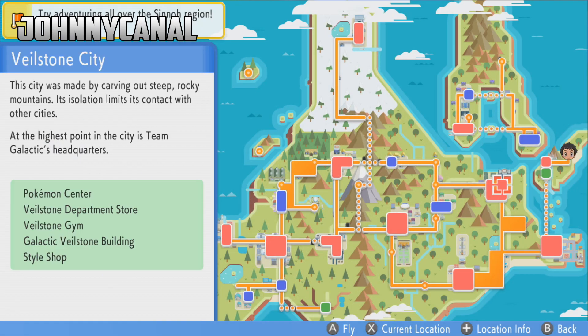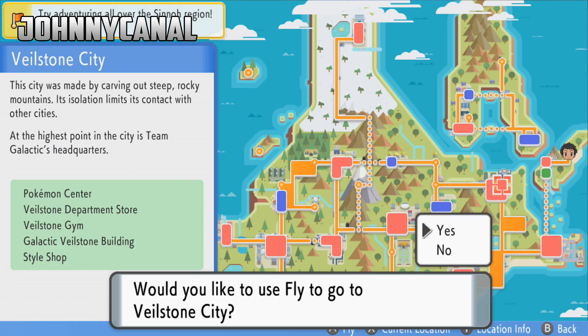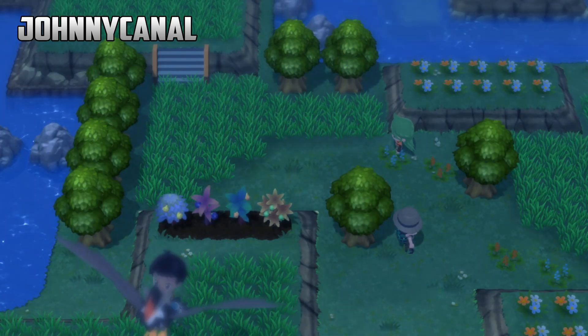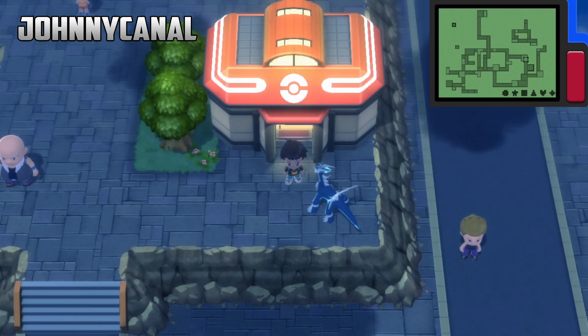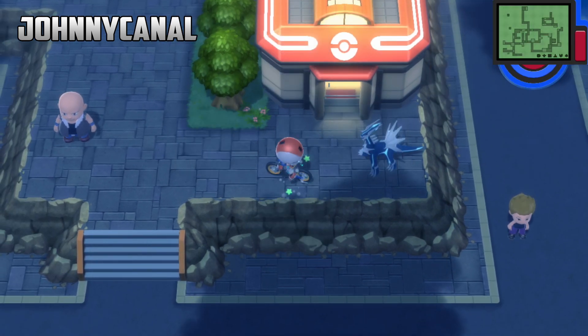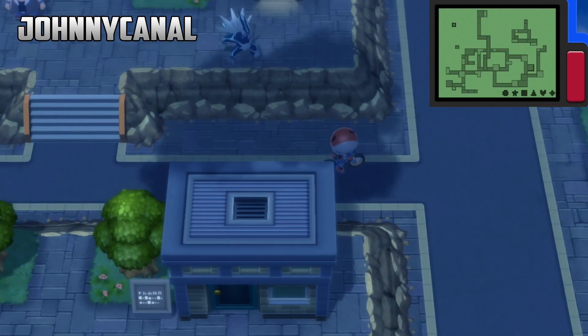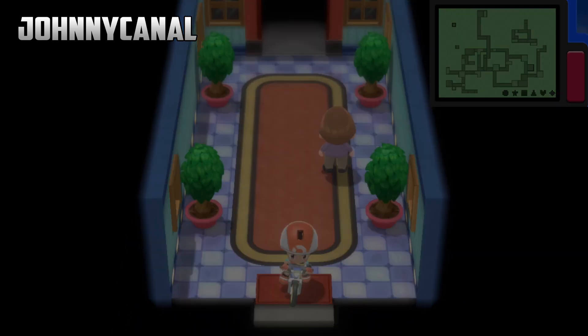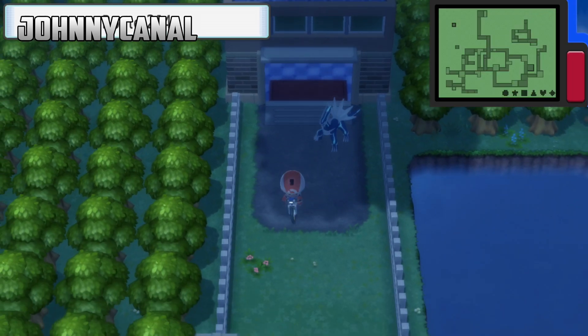Hey, what is up ladies and gentlemen, it is your boy Johnny. In today's video I'm going to be teaching you how to capture Giratina in Pokémon Shining Diamond and Brilliant Pearl. The first thing you're going to want to do is fly all the way to Veilstone City, then head down to the route where you find the Ruin Maniac and head into a secretly located area called Spring Path.